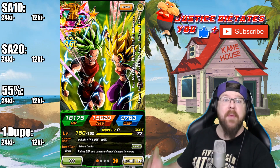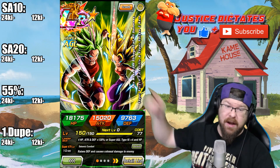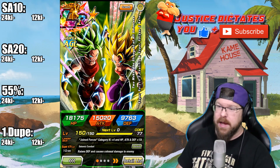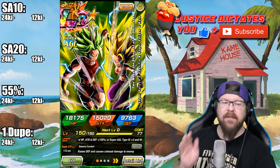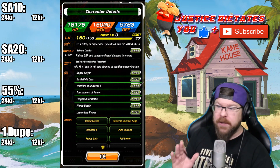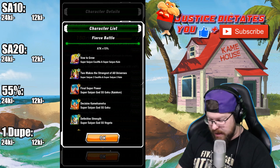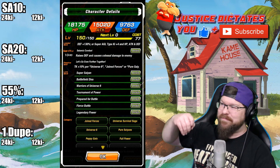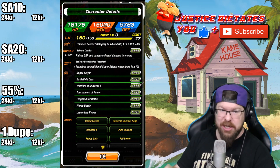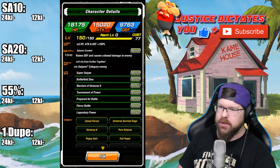Attack 10% per Universe 6, Join Forces, or Pure Saiyans ally on the team — that's really important. They also launch an additional super attack when there's a Universe Survival Saga or Pure Saiyans category enemy, so they're going to get three attacks, maybe four. That's a huge thing. They don't need to build up their attack at all — they get their base attack and just get better every time they attack. They get more ki and more evasion with every attack they land. So if you pulled a dupe, you want double attack.